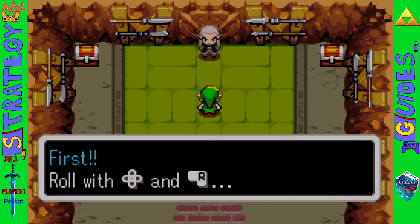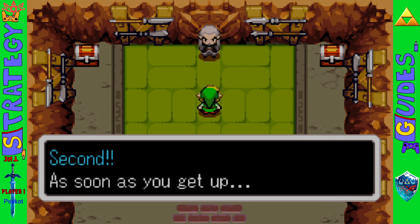First, press forward and R. Second, as soon as you get up, swing your sword.